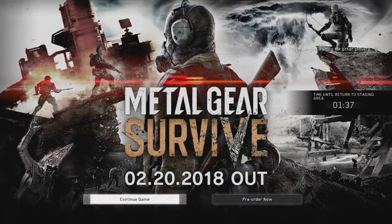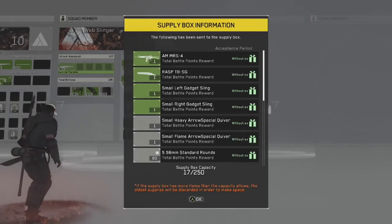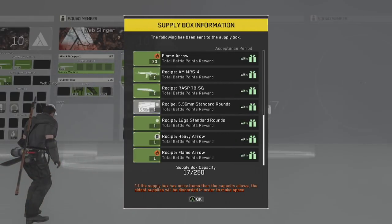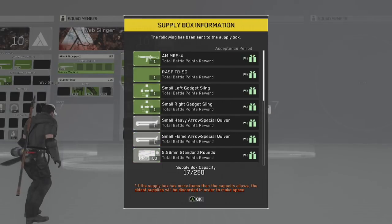Let's return to staging area. Let's continue the game. Let's pre-order now. Yeah, look at this — now I've got like gun choices. Wait, all of a sudden I got guns! I wonder if this is like a beta thing or something.